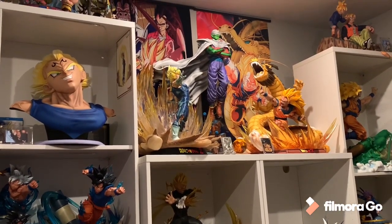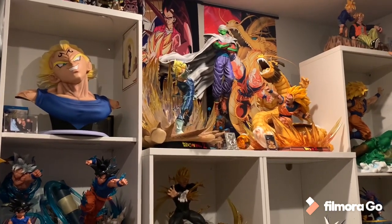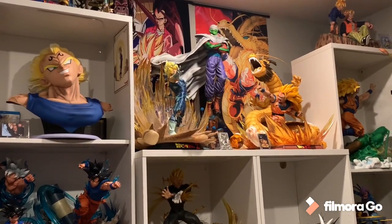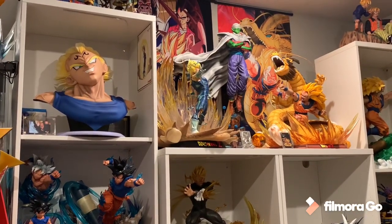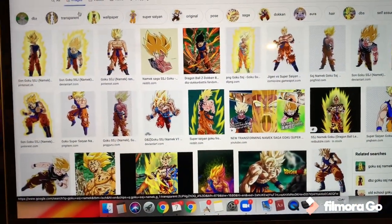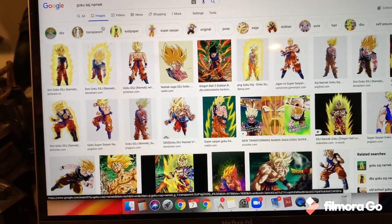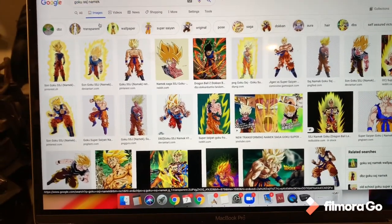That has been my most-wanted statue for six years and I still do not own it. One day I hope to own it. When that day finally comes and it's perfect — perfect paint, sculpt, pose, switch-out options, pricing — I'll be so ecstatic. I'm sure there are a lot of other collectors like me who really just want Goku Namek style. I would even love it if it had switch-out torsos: full shirt, ripped shirt, and shirtless version. I would just be so happy to own that.